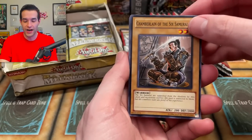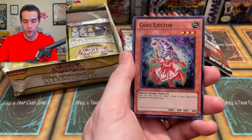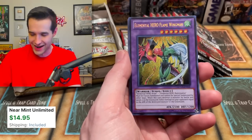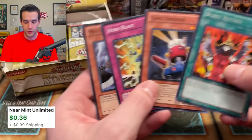I just double-checked the price guide — Dimensional Fissure is actually the best card and we've already pulled it. So we pulled that second E Emergency Call — those are both big money. And then I noticed that Neos Wiseman ultra rare in Legendary Collection 2 is huge money — that's the number one card and it's an ultra rare. Flame Wingman, secret rare — wow, that is nice. I think this is a few bucks. We have so many Card Troopers now — good thing they just reprinted it as a regular rare in a collector set.